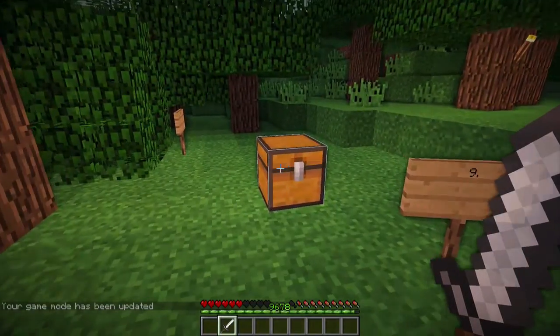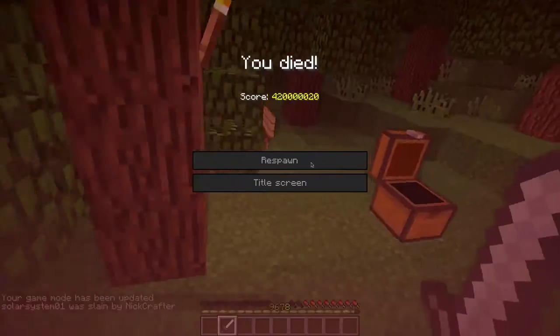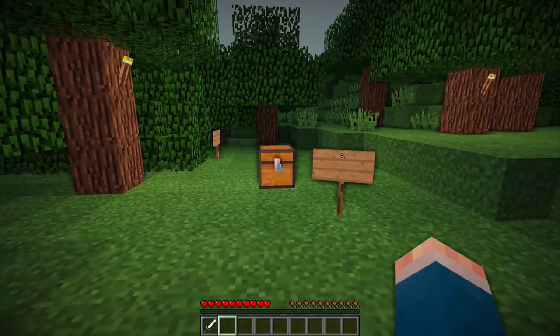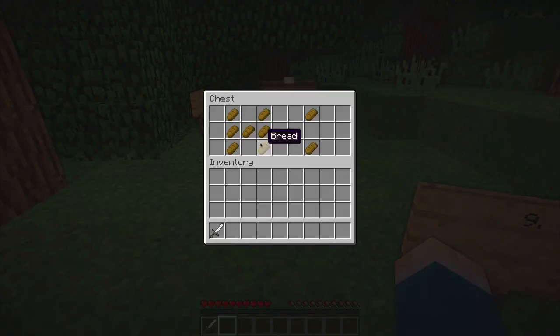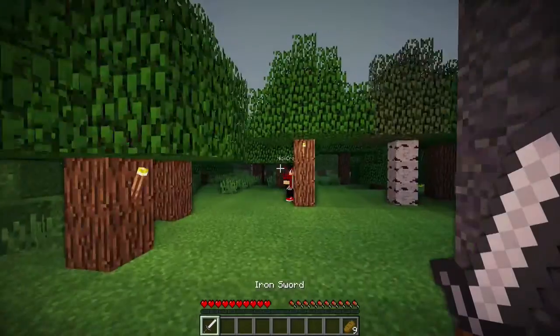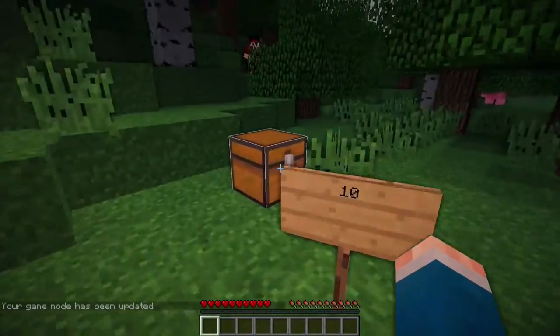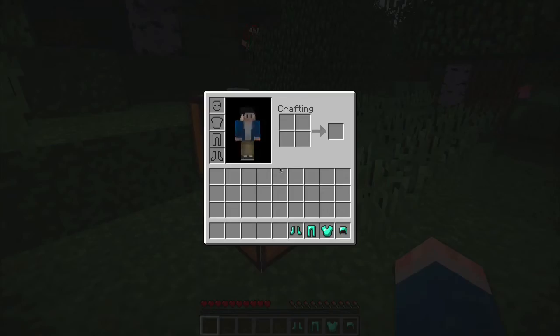Are you tired of this happening to you in survival games? A faster and easier way to do that is to hold shift and click on the item. And at number 10, the same thing — hold shift and click.